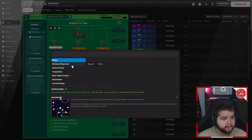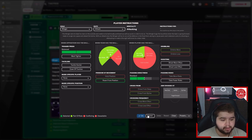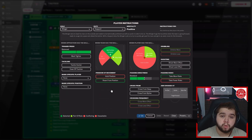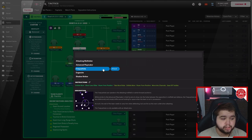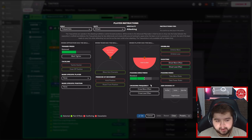On the left: winger on attack duty — balanced press, get further forward, stay wider, run wide with the ball, roam from position, standard pass directness. On the right: winger on support duty — balanced press, get further forward, stay wider, roam from position, run wide with the ball, standard directness, and take more risks selected. In the centre: a trequartista on attack duty — balanced press, standard pass directness, and shoot less often, as I'd rather he drives into the box than pop shots from the edge. That said, if your trequartista has great finishing, consider removing that instruction.